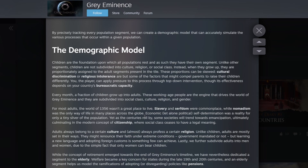These proportions can be skewed - cultural discrimination and religious intolerance are some factors that might compel parents to raise their children differently. As the player, you can apply pressure through top-down innovation, whose effectiveness depends on the country's bureaucratic capacity. So if you've got a lot of control, you can try to sway people a certain way over time - maybe guide people to switch faith for their children. Every month a fraction of children grow into adults. These working-age people are the engine that drives the world of Grey Eminence, subdivided into social class, culture, religion, and gender.